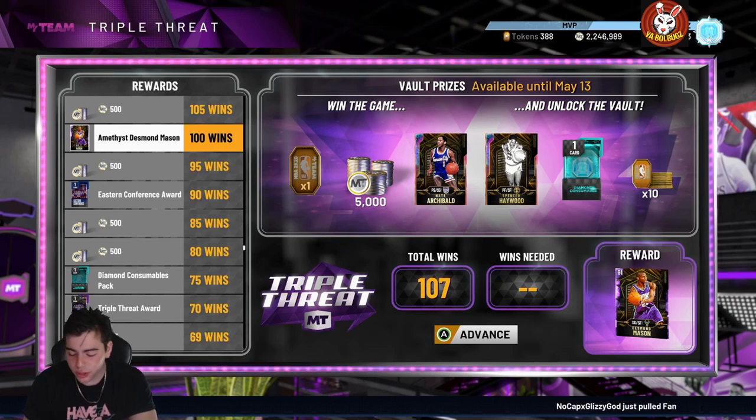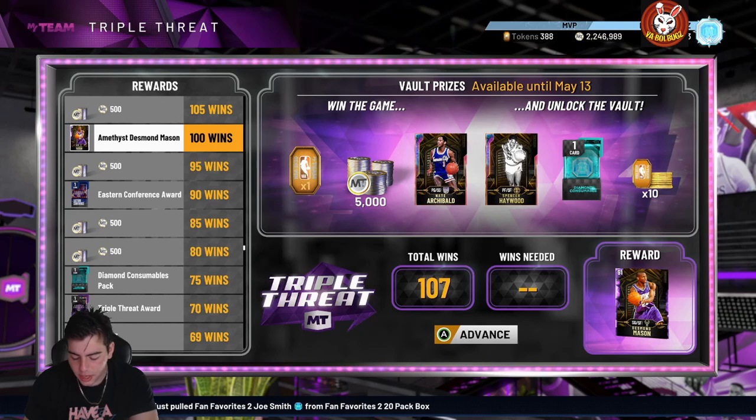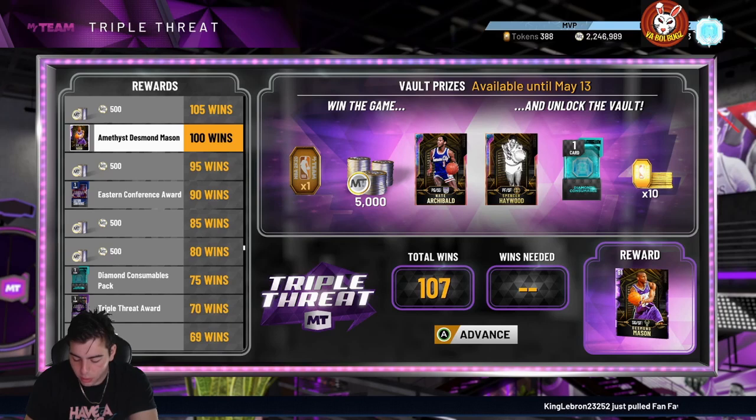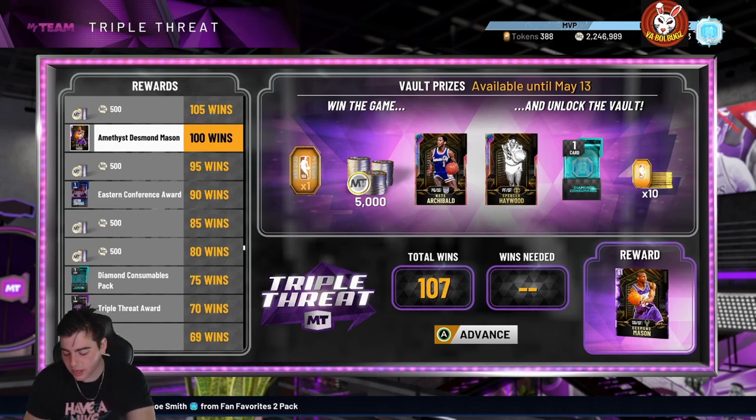Speed with ball is 86 — that's slow for a shooting guard. Vertical 90, ball handle 86, block 90, perimeter defense 91, steal 92. Lateral quickness is 96, help defensive IQ 95, rebounding 90 and 91. He's pretty solid overall, just the speed will hurt him. He also has 40 Hall of Fame badges — quick draw and range extender Hall of Fame, plus Hall of Fame clamps, pogo stick, rebound chaser, tight defender, trapper, post lockdown. This card is honestly really really good.